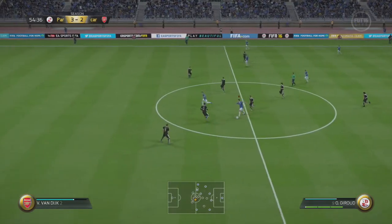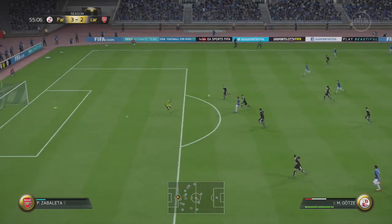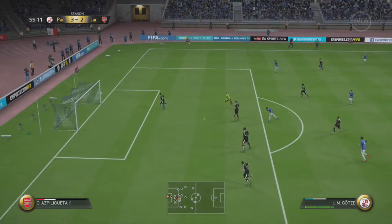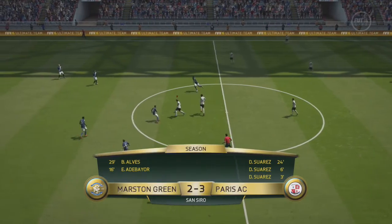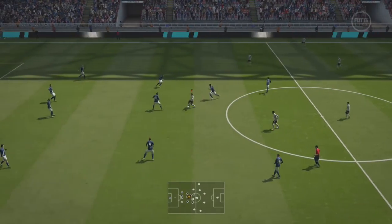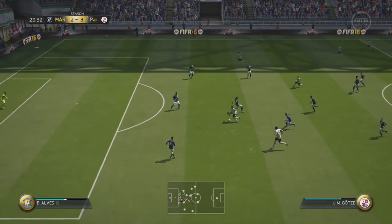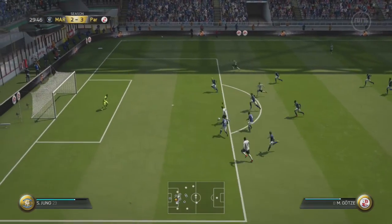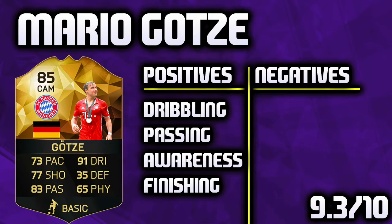Very, very good at passing as well — created a lot of quality assists. There was one from Giroud through to Mario Götze, a great chip over the top. And his finishing is actually really decent, considering he's only got something like 73 shooting or so — very, very good finishing, which you wouldn't really expect from Mario Götze. But he is very, very good when he comes one-on-one with the goalkeeper. Great goal there, and that is the final clip, guys.